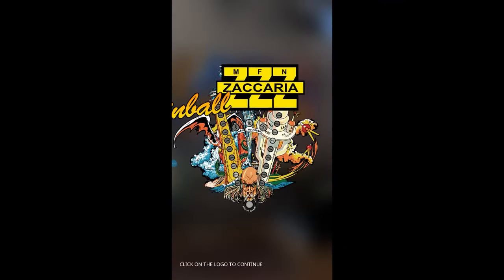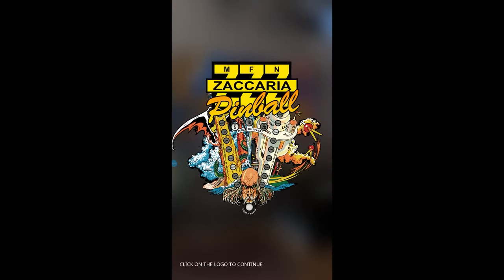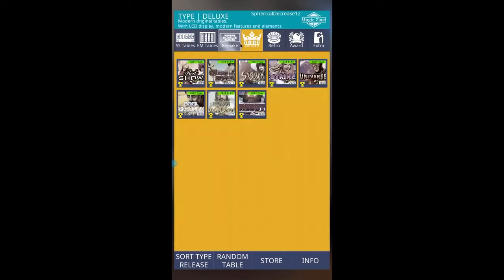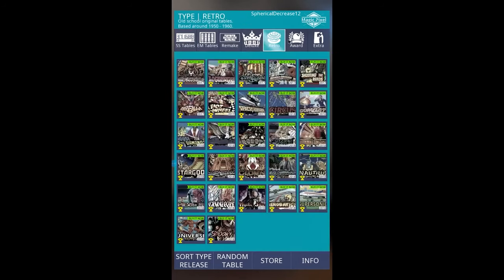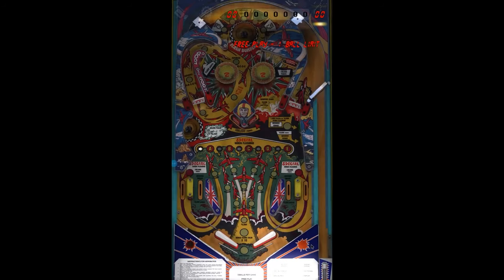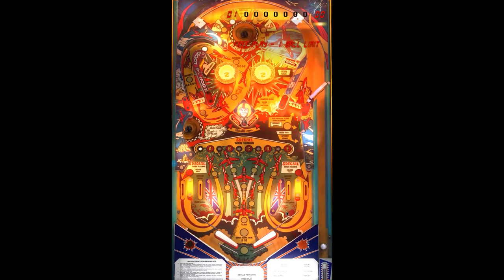And the number one free pinball game is Zaccaria Pinball. It's amazing how many tables you can play for free in this app — there are dozens of great table replications of original tables, and you can try them all for free. In the free versions, the games are limited to one ball per game.